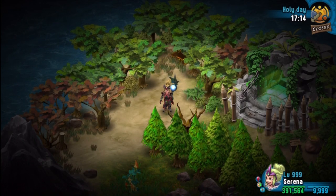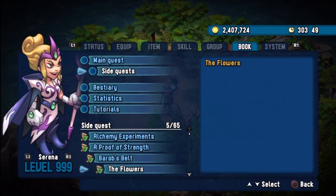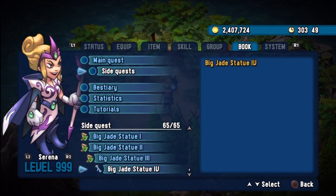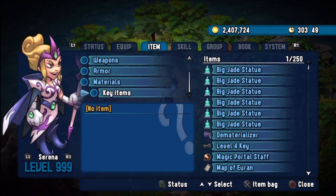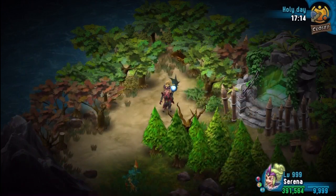Good evening ladies and gentlemen and welcome back to Rainbow Moon postgame. We're going to take on another side quest, which means we're going to do a little bit more jade statue hunting. We need to find another 12 to get better items at the stores, but we already have six statues from previous quests, so we only need to find another six.